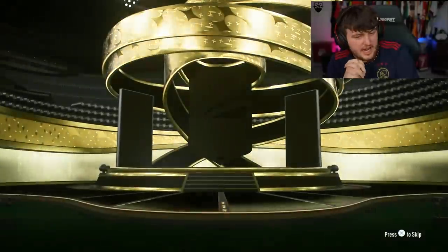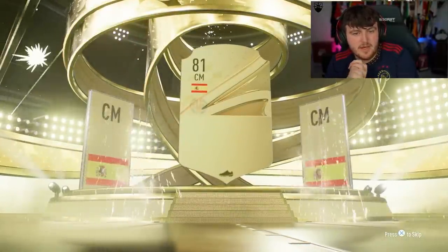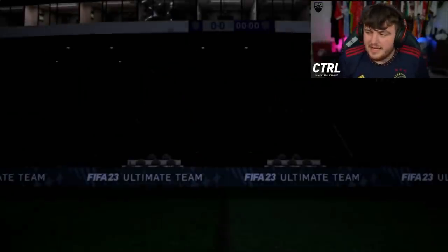All right, we move. Next pack. Come on EA, sort us out. A walkout — Spanish centimid, Parejo. Okay, well at least it's a walkout. It's not great, but at least it is a walkout.